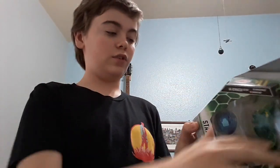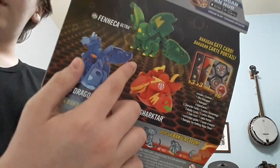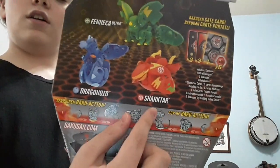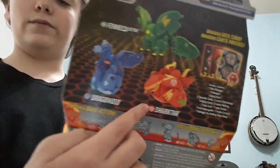So in this one, we got the starter pack - I like the new look of the box. It just tells you what it comes with. Then we got Fenneca Ultra and Shark Guitar. So Fenneca Ultra is Ventus, Shark Guitar is Pyrus, which means like the red.